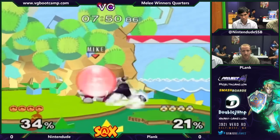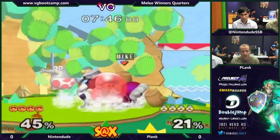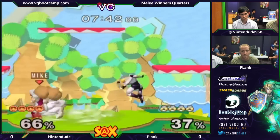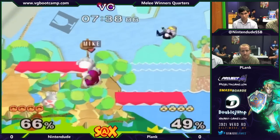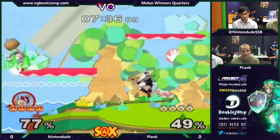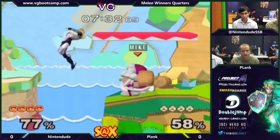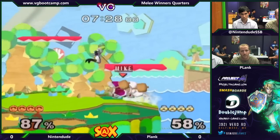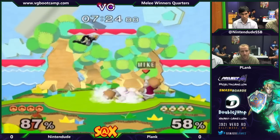Ice Climbers has a one-climber chain grab on Sheik, I believe — I'm not sure how legitimate that is. Basically, as usual, Ice Climbers are looking for that grab. Sheik is trying to space with fairs and F-Tilts. Mike might have been able to transition that into a handoff into a level. He's actually very good at that, but doesn't get it that time, unfortunately.